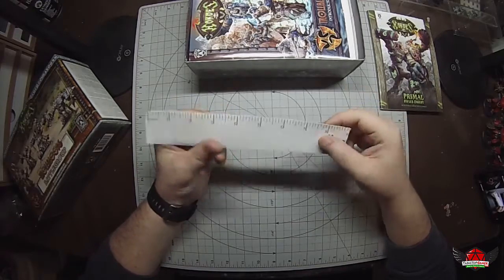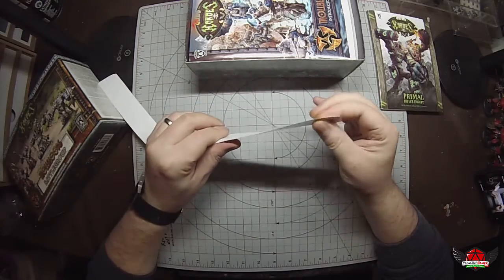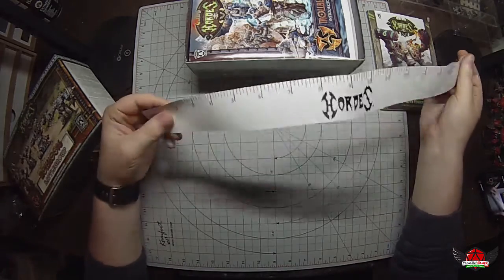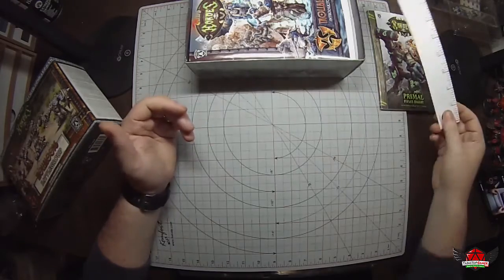Then we've got the ruler — an 18-inch ruler, which is basically a plastic laminated paper type of thing. It looks pretty durable though. So if you don't have a tape measure, they set you up with a basic ruler inside the box.